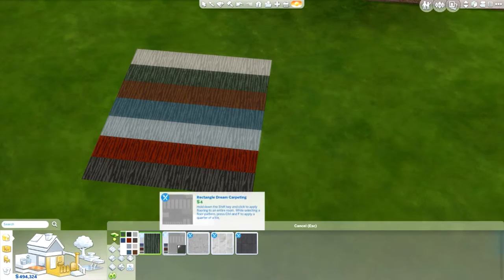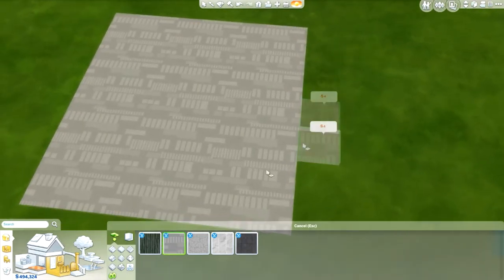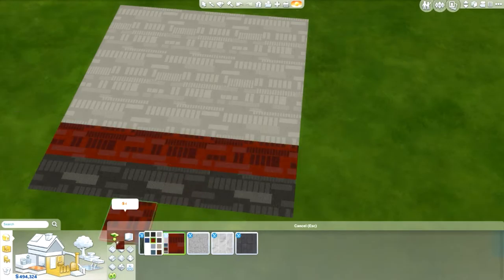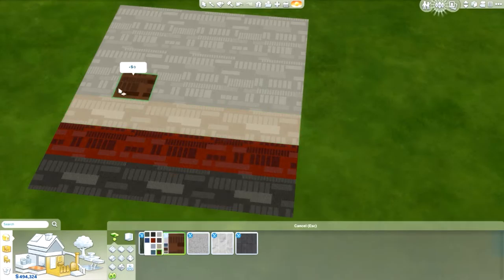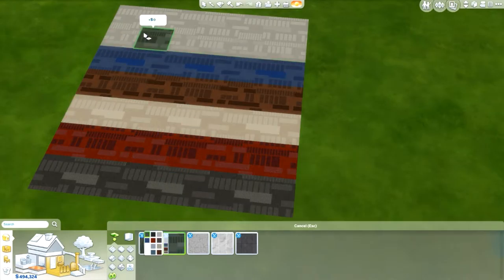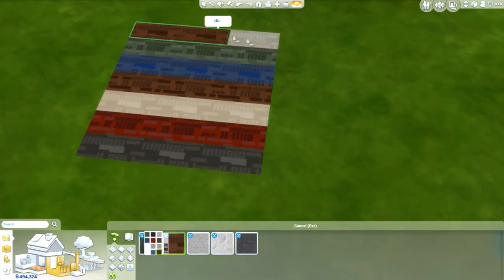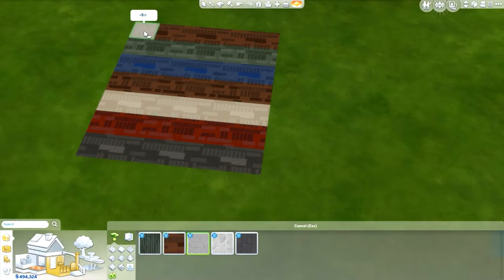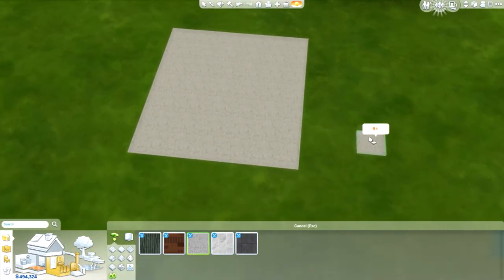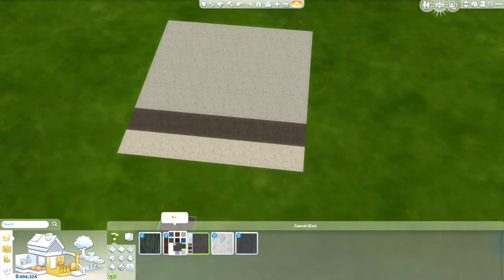The next one is a rectangle dream carpeting — this one's probably my least favorite because it is very chaotic, there's a lot going on. I feel like you could only use this in one type of venue or setting — maybe a retail store or a restaurant, but in your everyday home life I doubt it. Unless maybe in a kid's room you could throw some blue in there. I am just glad that we got new carpet, so I'm not going to complain. And then the last one is the floral fancy carpeting — I like this one as well, it does have a floral vibe. In the lighter colors it is more subtle, so it will be easier to use in lighter shades. But even the darker ones still look good.